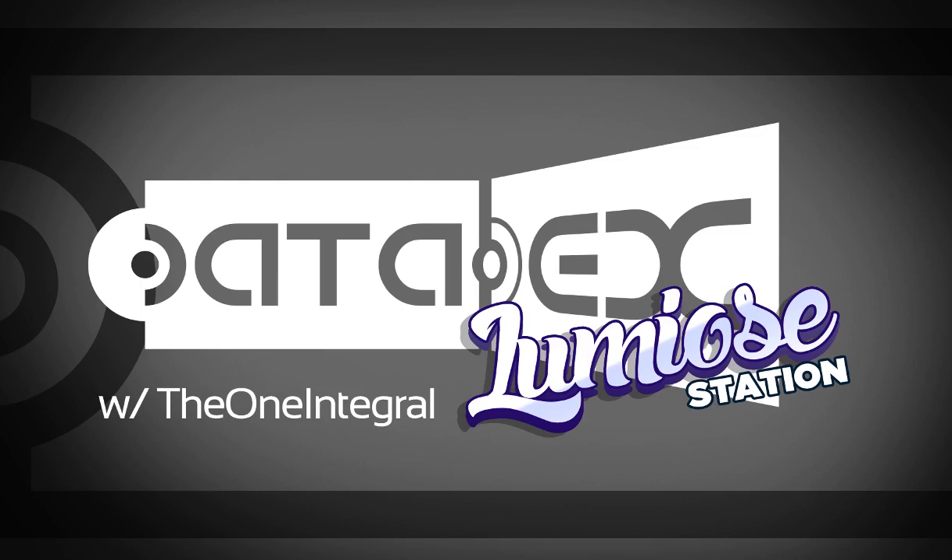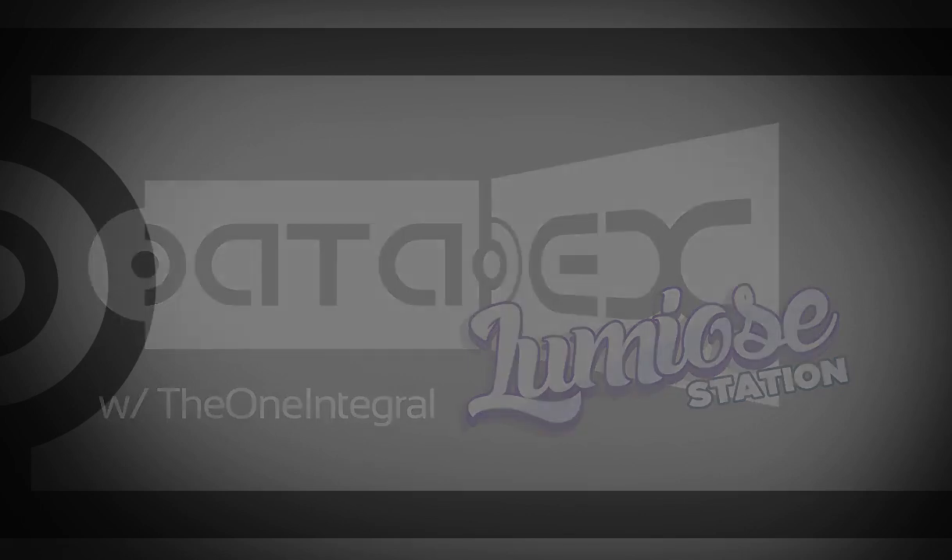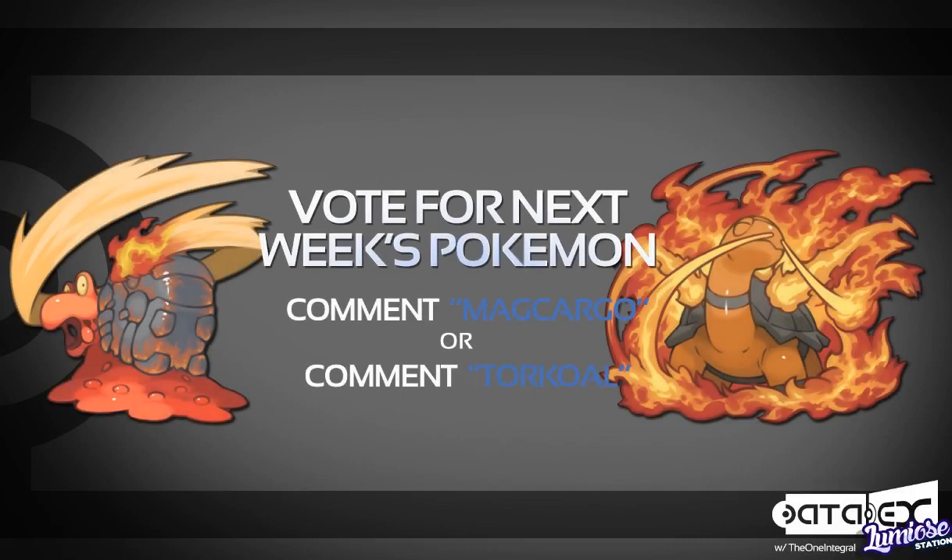Now we need to choose a Pokemon for next week. I figured last week we covered Grass, this week we're covering Water, so we better cover Fire next week. Now there aren't many Fire types available in the Hone Dex, apart from Camerot, which has a Mega Evolution, and Blaziken, which has a Mega Evolution. So I did choose one Pokemon that's introduced in Hone, and one that's in the Hone Dex but not introduced in Hone.